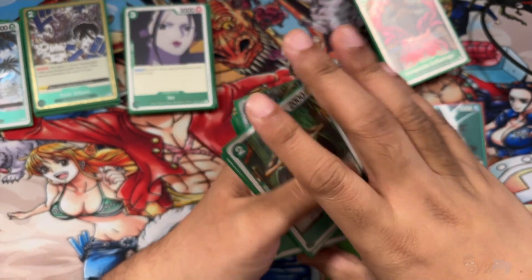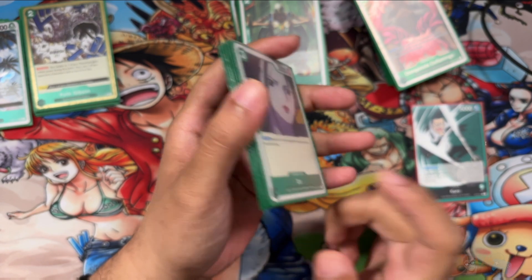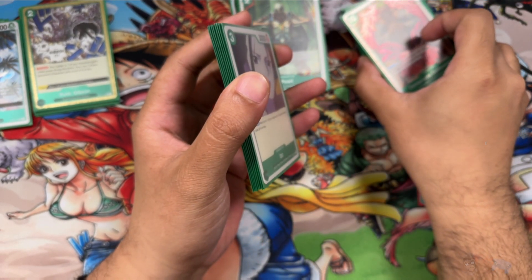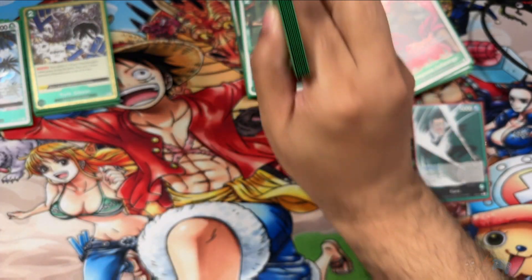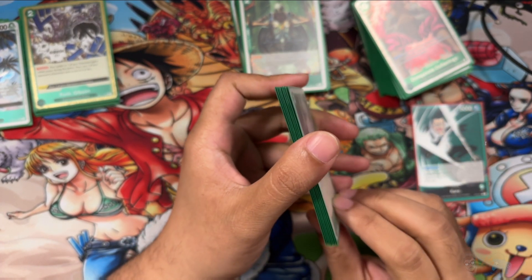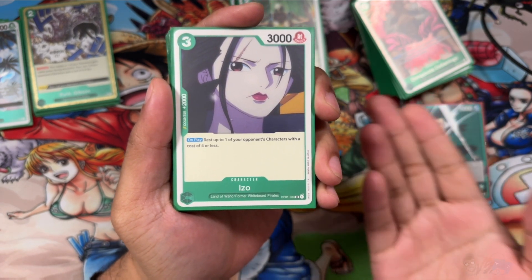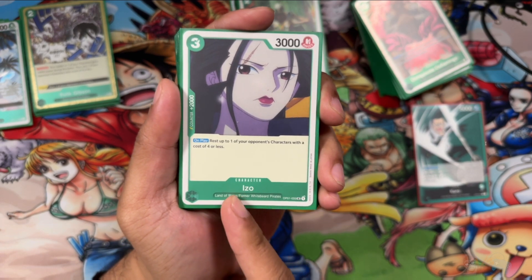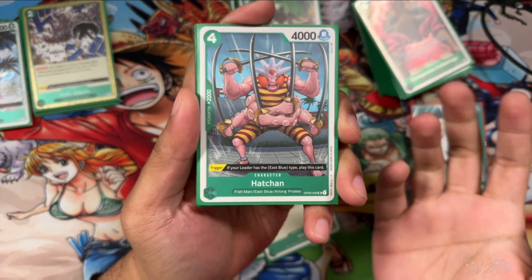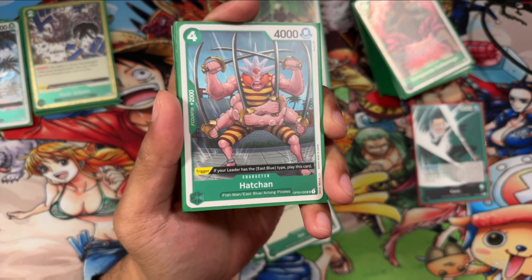Now we're going to move on to our 2K counters. I only have 8 — average is 10 to 12. I highly recommend adding more if you can, maybe cut something out, but I do have a lot of 1K counters in here which kind of makes up for it. First, we have Ezo: on play, rest a character that costs 4 or less. You can combo her with Don Krieg if needed, or simply keep her for the 2K. It is not an East Blue, but still a solid 2K counter. Next we have Hatchan: 4-cost, 4000 power, 2K counter — very basic, not particularly strong. It does have a trigger if you choose to use it. It is East Blue, so a 2K East Blue counter.